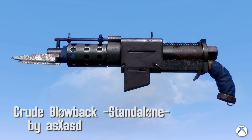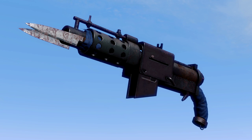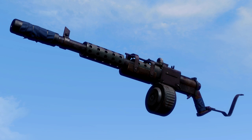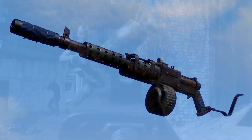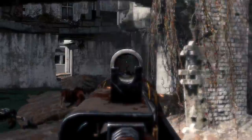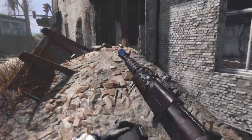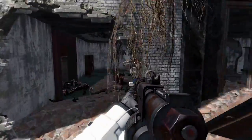Crude Blowback Standalone by AsXASD. Dirty, homemade, and dangerous — this is a great looking weapon that definitely belongs in the Fallout world. There are four receivers, two barrels, two stocks, three magazines, three sights, and three muzzles. I always liked the guns that look like they've been cobbled together from a bunch of stuff and jury-rigged together, and this one is no different. I love this weapon and it looks great.